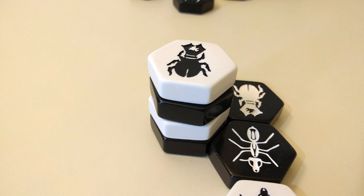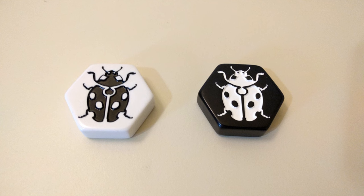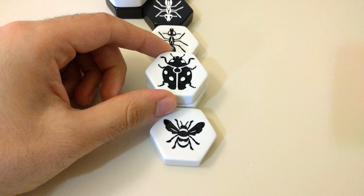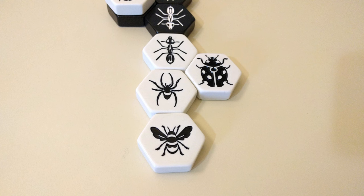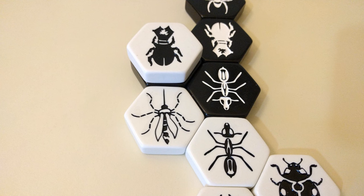If you're playing with Hive Carbon or some of the expansions, you may also find yourself using pieces like the Ladybug, which moves exactly three spaces — the first two of which must be on top of the Hive, like the Beetle, with the final one bringing it back down to Earth again. Or the Mosquito, which copies the ability of one of the pieces adjacent to it and uses their movement rules as its own for that turn.